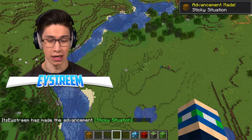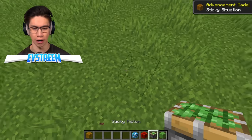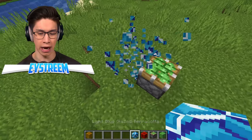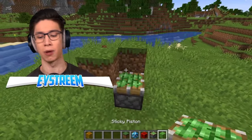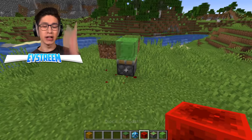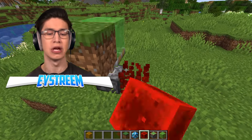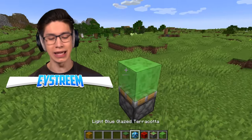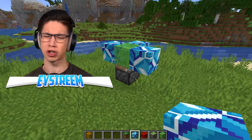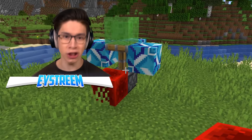The next thing I wanted to test is that apparently slime blocks will not push glazed terracotta. This could be very interesting to use in redstone builds, because normally if you use any old block like grass blocks — put down a slime, activate the piston — that's going to push the grass blocks along with the slime block. But sometimes you don't want this to happen. Normally I use obsidian, which doesn't get pushed either. But apparently neither does glazed terracotta. Let's test it — three, two, one. It actually is true.